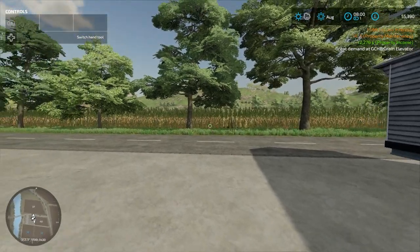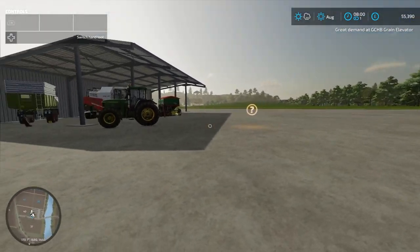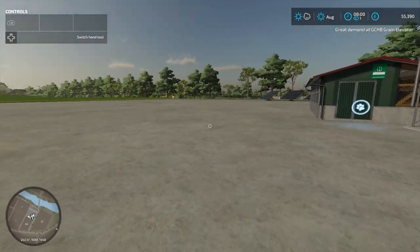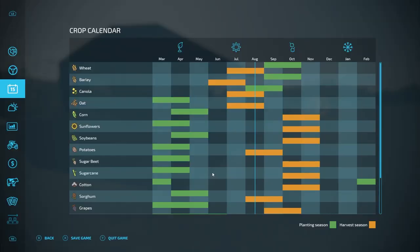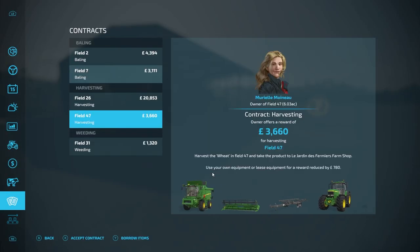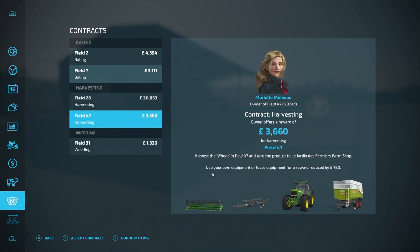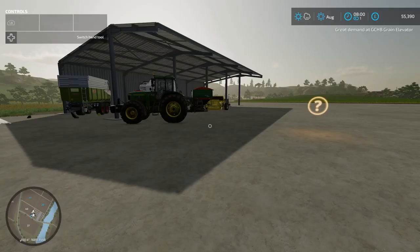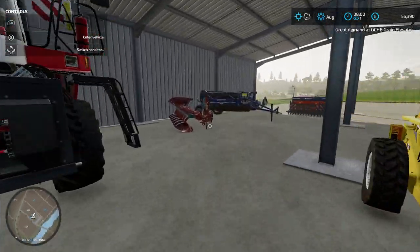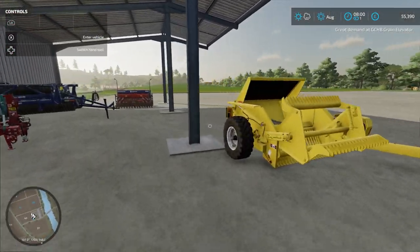We made around £12,000 over the last month. I just realised — in fact I realised halfway through sleeping — that we were going to go and do a contract for some wheat. Hopefully that is still here and we can still do that. Yes, we can still do this. So we are just going to accept it and use our own equipment. Do I have a harvester? I do have a harvester. But where's my header for my harvester? That's slightly concerning.